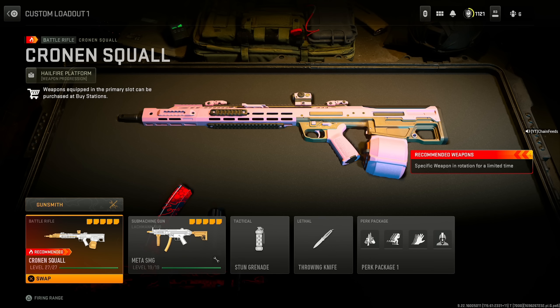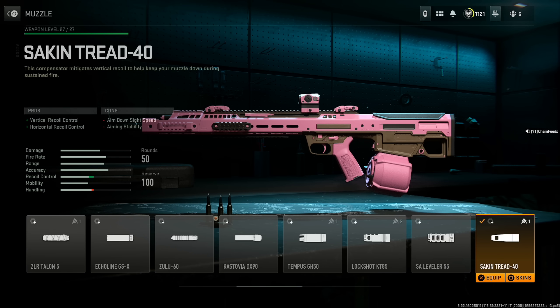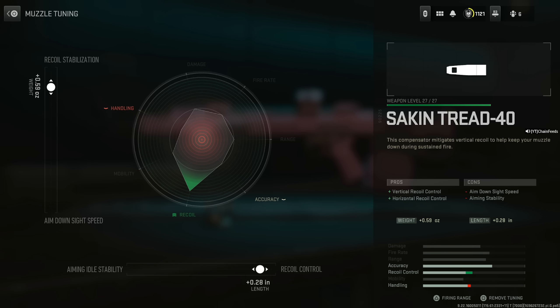I feel like everyone's forgotten about the Cronin Squall, but it's absolutely insane still. Throwing on the Second Tread 40 for vertical and horizontal recoil control at the cost of aim down sight speed and aiming stability. For the tuning, set the recoil control to 0.28 inches and the recoil stabilization at 0.59 ounces.